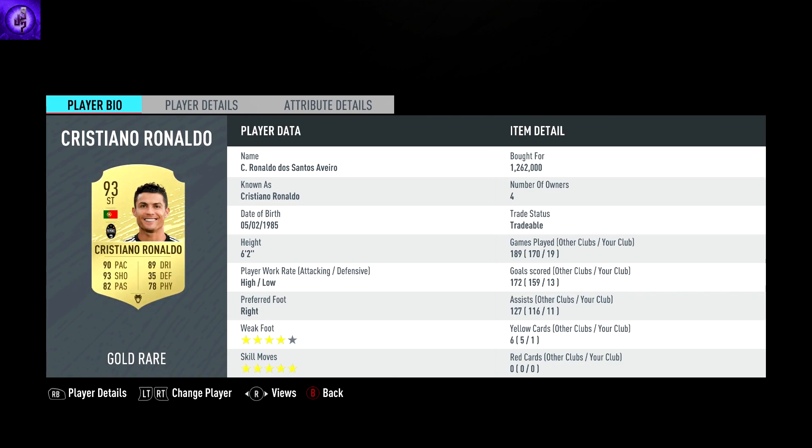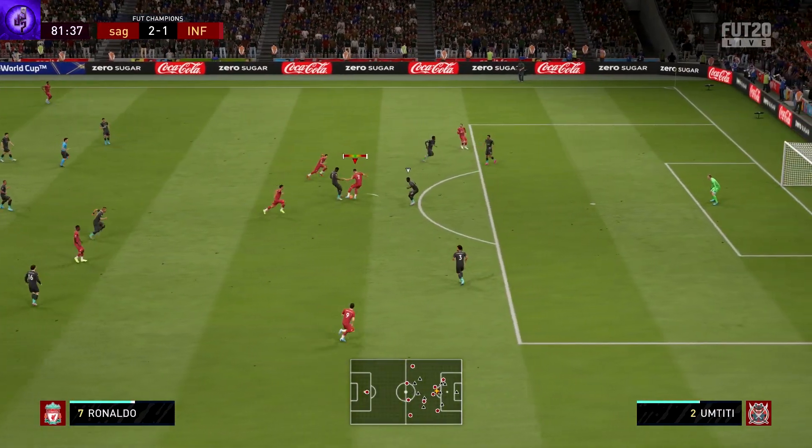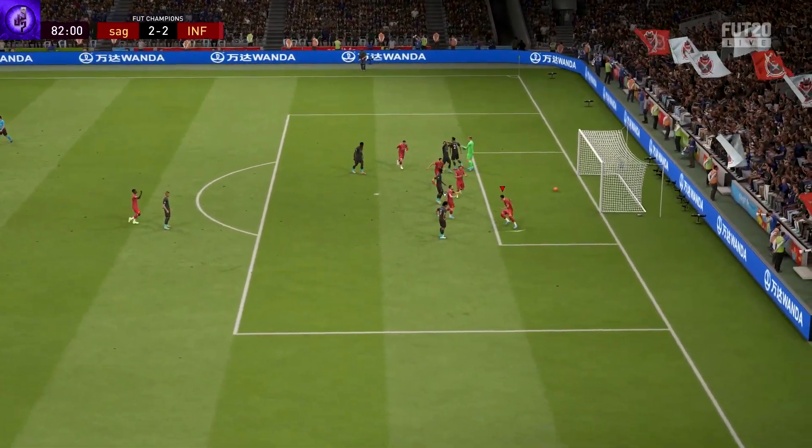Looking at the player bio, he's got five-star skills, four-star weak foot, a high/low work rate, and he's six foot two. He's costing around a million coins right now. In his in-game stats he has a sea of greens — 89 acceleration, 91 sprint speed. His shooting is ridiculous: 95 positioning, 94 finishing, 95 shot power, 93 long shots, 87 volleys, and 85 penalties. The only stats that aren't green are his balance at 71, strength at 79, and aggression at 63.